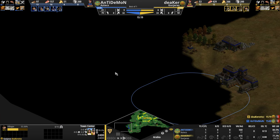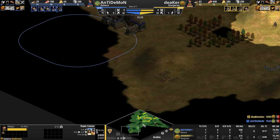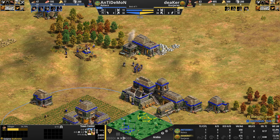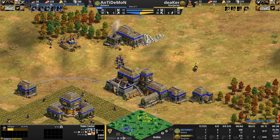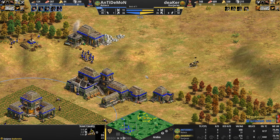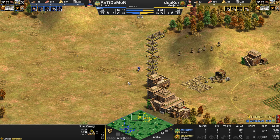Relics are much more important for the Aztec player to secure. It's always important to get relics, especially if you anticipate a game going beyond the 45, 50, or 60 minute mark. If you have all five relics, not including the Aztec bonus of 33% more relic gold, I think it's something like 9,000 gold an hour. So getting the relics is very important.